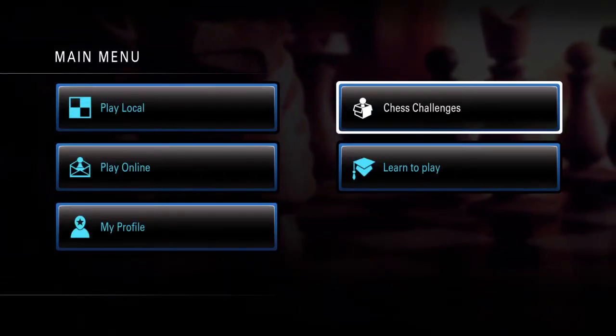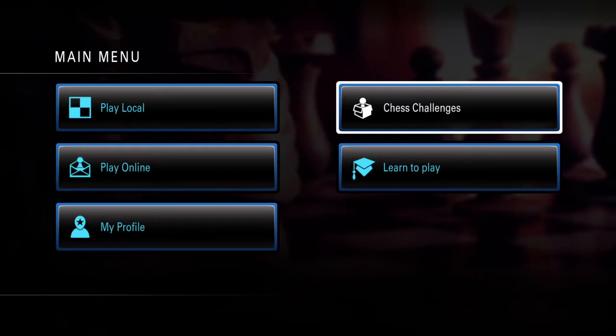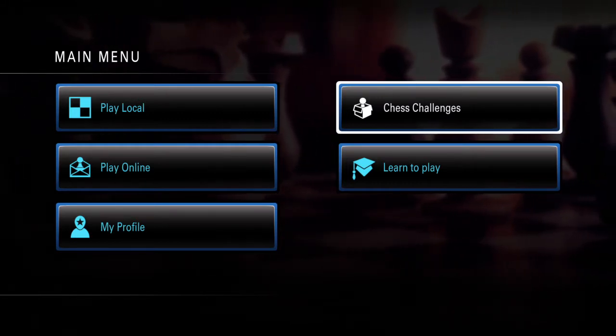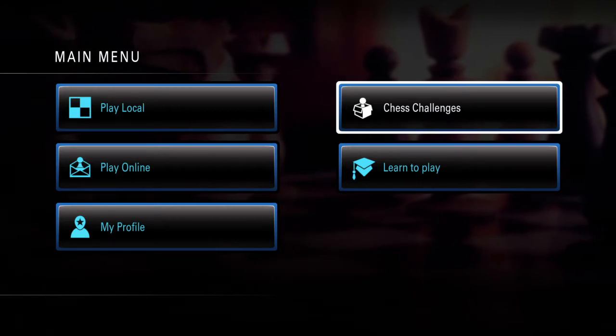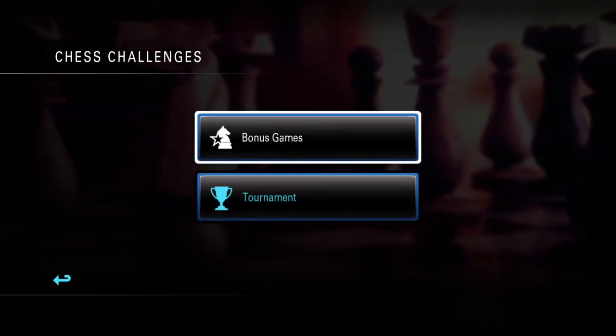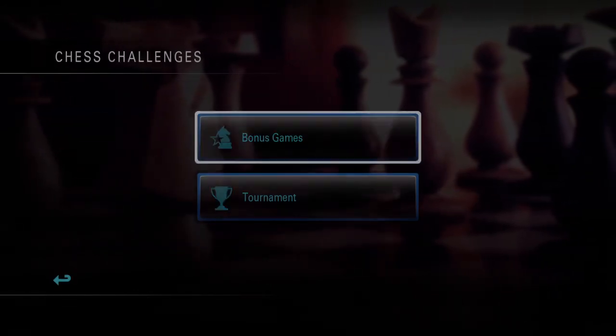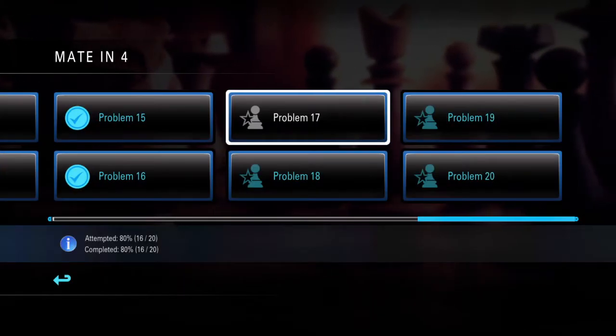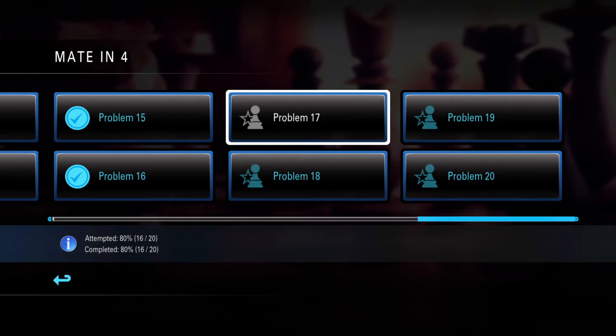Hi everyone, we are in the main menu of Pure Chess and we're going to go to the top right-hand corner where it says Chess Challenges, so go ahead and click on that. We're going to Bonus Games and we're going to tackle the main four-set problem number 17.